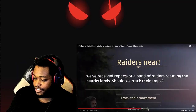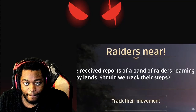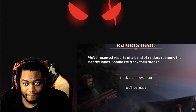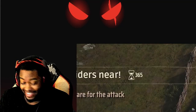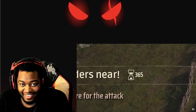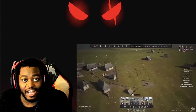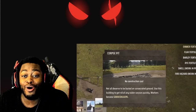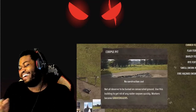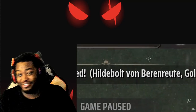The raiders are getting restless. We've received reports of a band of raiders roaming the nearby lands — should we track their steps? Absolutely track their movement. There's no way we'll be ready. We have 365 days to figure out that attack. Or how about we just don't make an army and see what happens. Let's prepare for the inevitable — let's give them a church to pray in and also a corpse pit for when things go horribly wrong. Wait a minute — a region is being claimed.